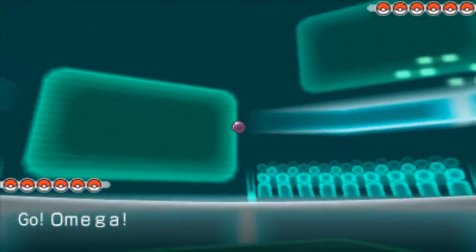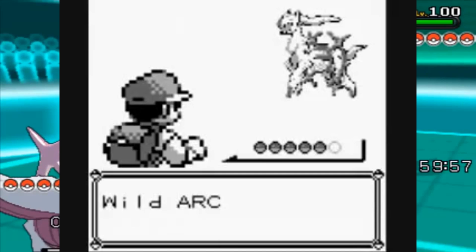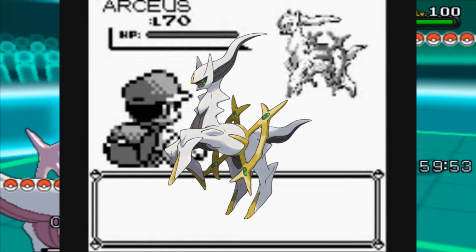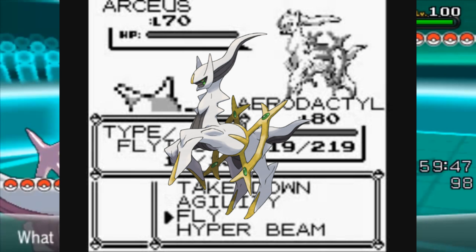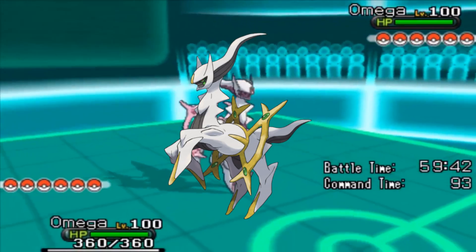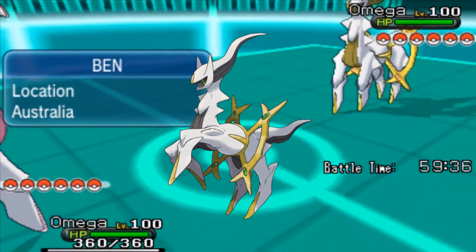Arceus may be an overly designed, over-conceptualized plot mess that completely breaks the reality of what Pokemon is supposed to be, but I have to give credit — every single facet and detail is designed pretty well and extravagantly. When you look at Arceus you see a majestic being. You know that this goat stuck in a fence is the embodiment of creation. Now throw a Pokeball at it.